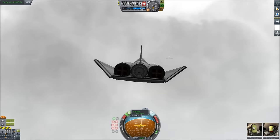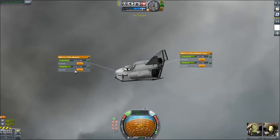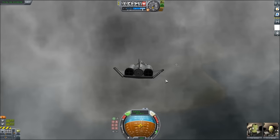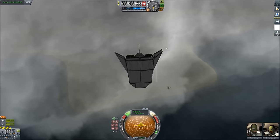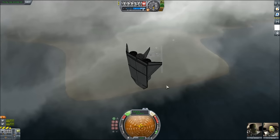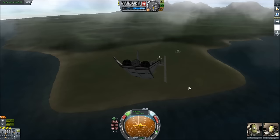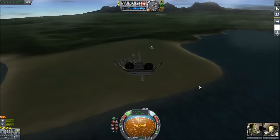Speaking of which — get all the weight in the back. I think that would probably be good. I feel immediately like I've got a little more control. So we came in a little wonky there. I'm just going to make some speed and shed a shit ton of height. But I'm thinking this thing is actually kind of successful — given its weird shape, it flies.